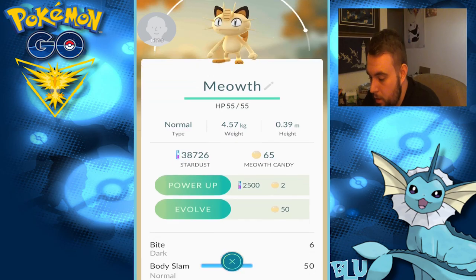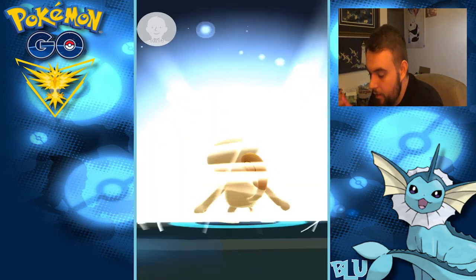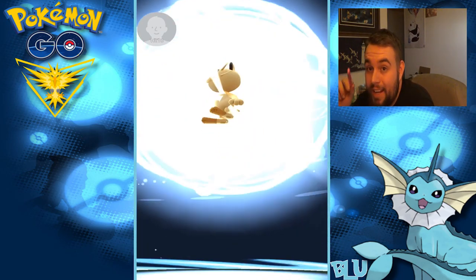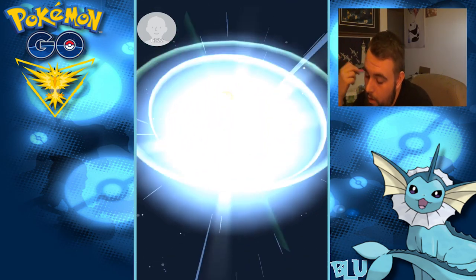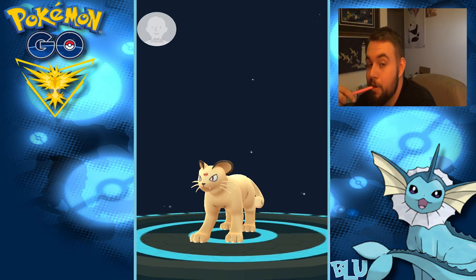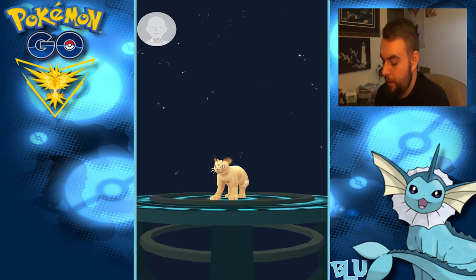Meowth — can I have a Meowth? Didn't even include Meowth — let's do it. I just figured I couldn't. Should be nice and strong when I hatch this guy out of an egg. Wait till I got that 10K egg — nine, 10 kilometer eggs, woo-hoo! Look at him — I love Persian. I love a lot of Persian Pokemon. I grew up with him, so it's freaking dope.